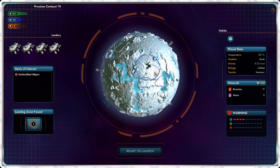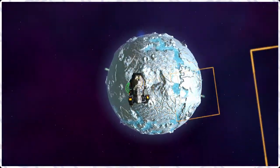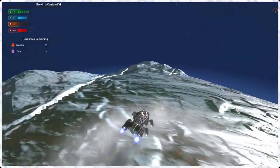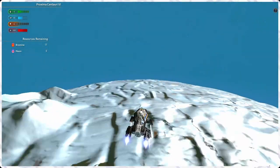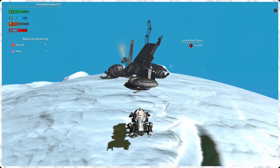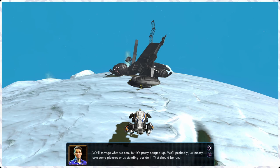That looks like another Patroller vessel — I want that for sure! Land in the ring — let's go! I did it. There's some neon here, we can make a sign saying 'go away.' Looks like part of a spaceship — we'll salvage what we can but it's pretty banged up. We'll probably mostly just take some pictures standing beside it.